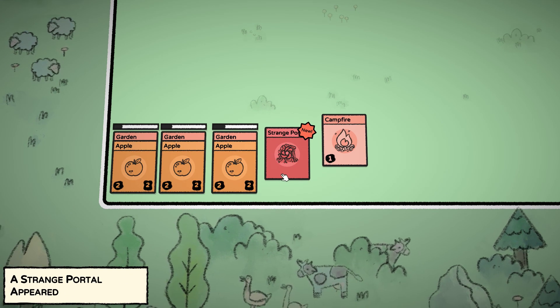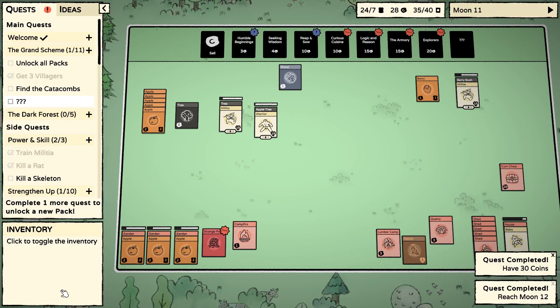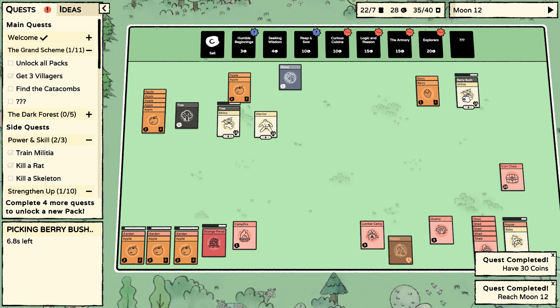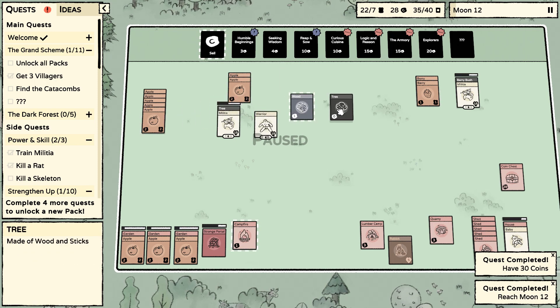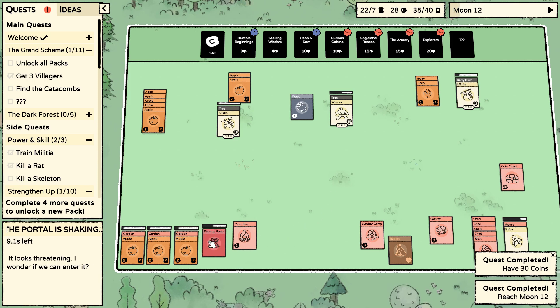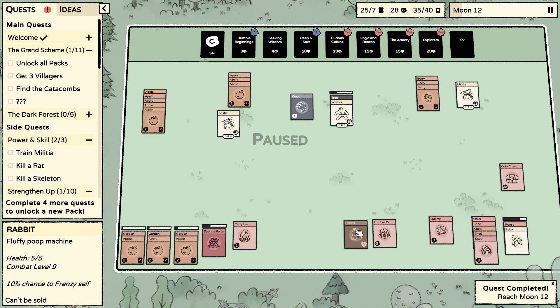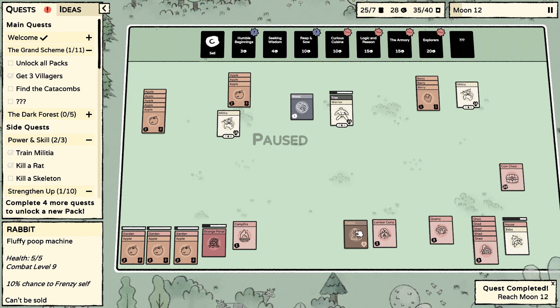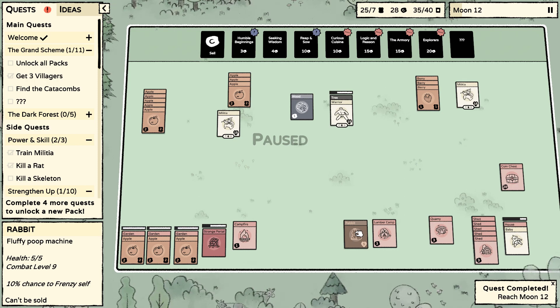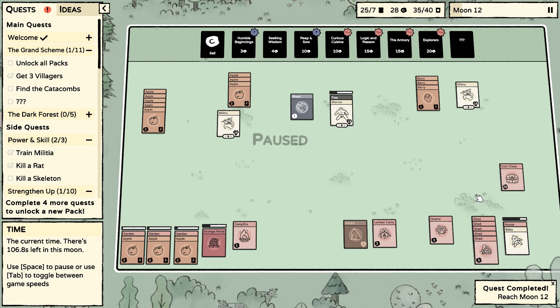We fed everybody and a strange portal appeared! I guess it starts at pretty much the halfway point — that's kind of interesting. It looks threatening. I wonder if we can enter it. I'll be honest — I've seen Puck already do this once and I know what's on the other side. I think it's safer at this level to hold off until you at least have a bigger power set to go in.